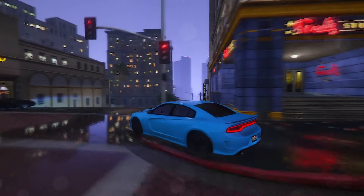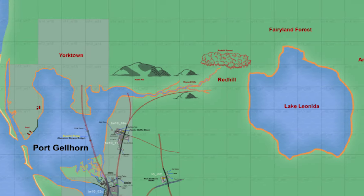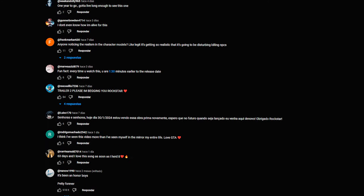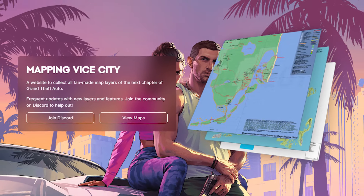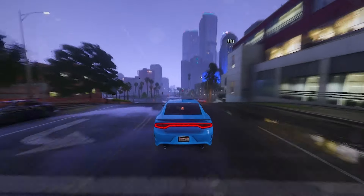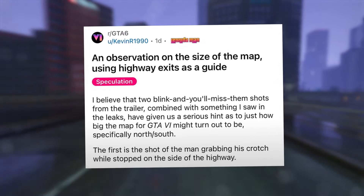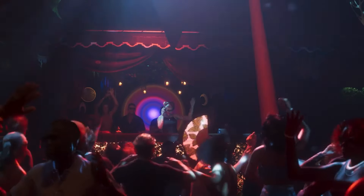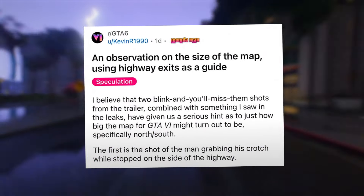Now for a significant discovery: an observation on the size of the map using highway exits as a guide. Two blink-and-you'll-miss-them shots from the trailer, combined with evidence from the leaks, provide a serious hint as to just how big the GTA 6 map might turn out to be — specifically north-south. The first is the shot of the man grabbing his crotch while stopped on the side of the highway, specifically the highway exit signs in the background, suggesting this shot is taken from just north of exit 14. The GTA 6 mapping project believes this highway is Interstate 97.